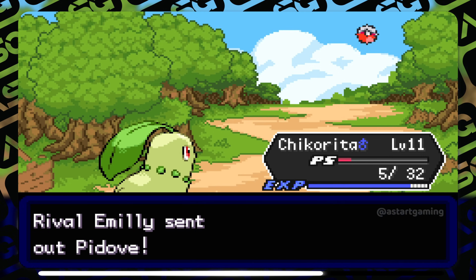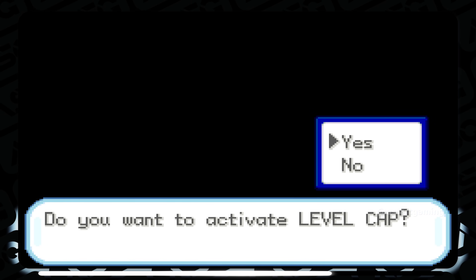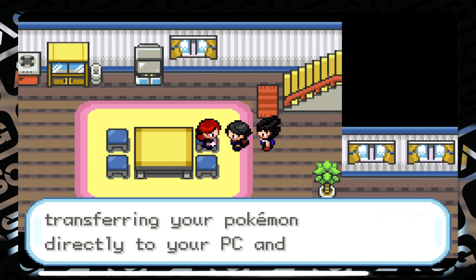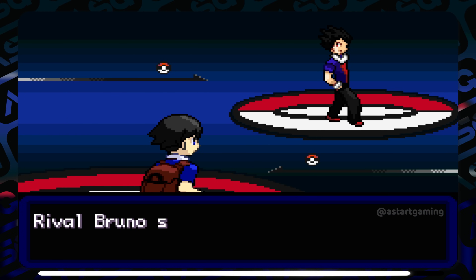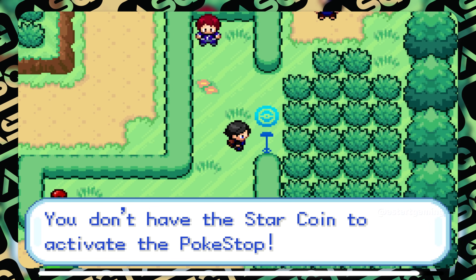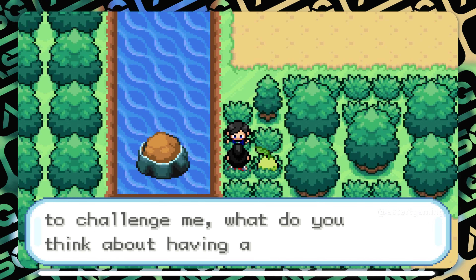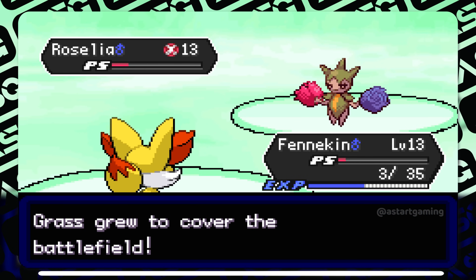The grinding problem has been resolved with the addition of Exp Share. Level cap difficulty can be customized at the start of the game. You get a unique item called Language that lets you change the game language to Brazilian Portuguese, English, or Spanish — a remarkable functional option. You can also save progress and obtain various daily items from the Poké Stop mechanic available on each route. I recommend this for both expert and beginner players.